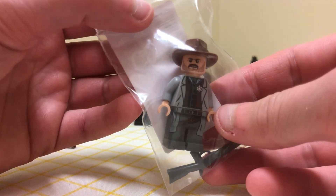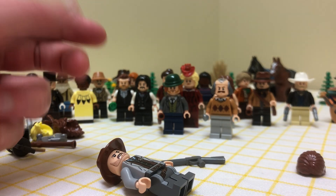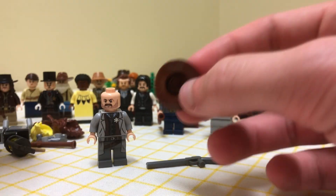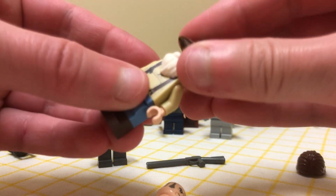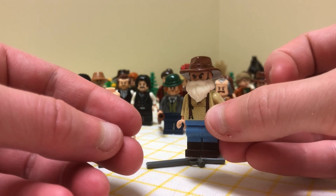Next I got this Lone Ranger figure — Dan Reid — for about nine dollars with no shipping, much cheaper than eBay. I'm going to give his hat to Uncle. Let me see what this head looks like on Uncle rather than the current one... yeah, I like that better for Uncle. There's our Uncle upgrade.